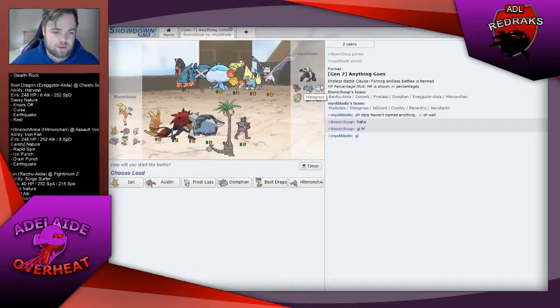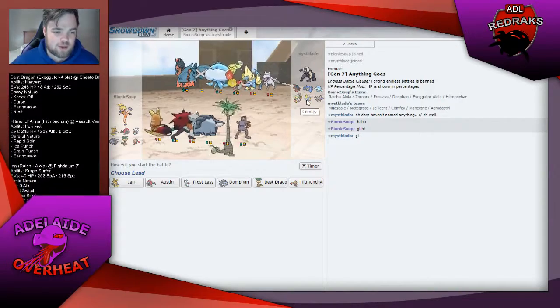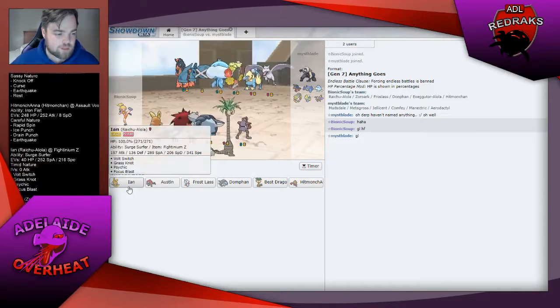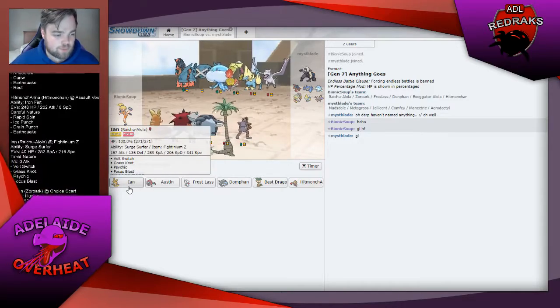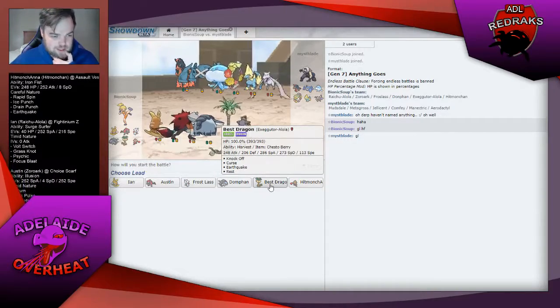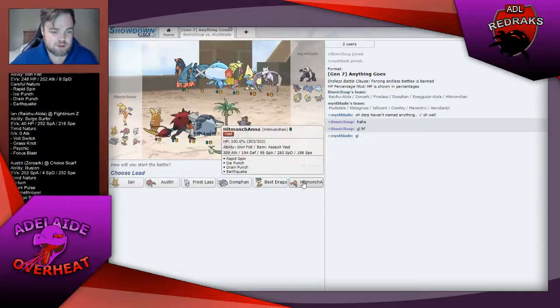He's bringing Mudsdale, Metagross, Jellicent, Comfey, Manectric and Aerodactyl. I am bringing Alolan Raichu, Zoroark, Frostlass, Donphan, Alolan Exeggutor and Hitmonchan.